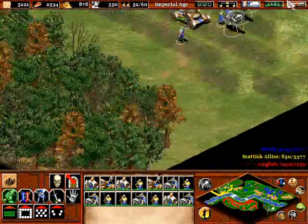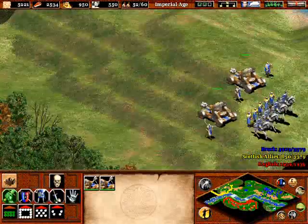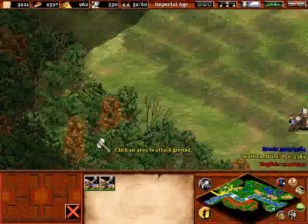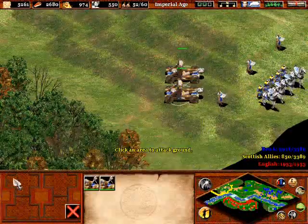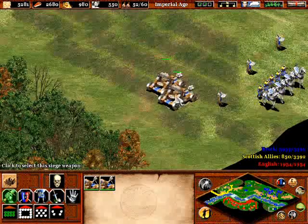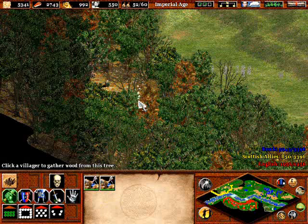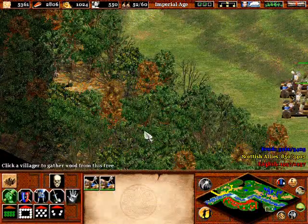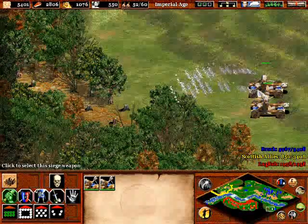What are you guys doing going that way — oh, those were sheep, not a big deal. Once you upgrade to siege onager, you will get the capability to mow through trees. What you do is use the attack ground method and launch, I don't know, stones or something, and they will take down the trees for you. So that's an easy way to clear out the trees.